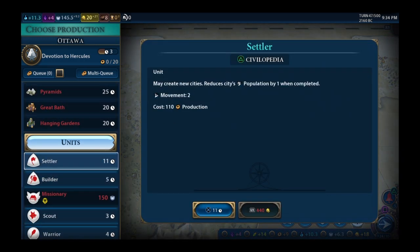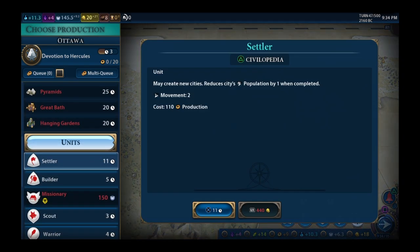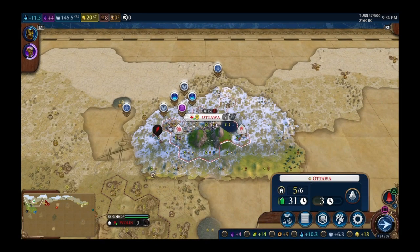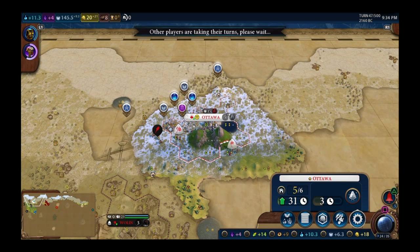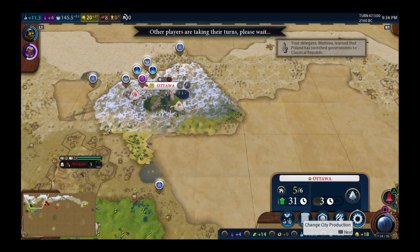A settler is going to cost 440 gold — that's about 20 turns of income. What I'll probably do after Hercules is build and then buy a settler. I need cities badly — I can be at turn 50 with just one city. I'm willing to bet pretty quickly into this playthrough I'm going to get stomped, but it's worth a shot.